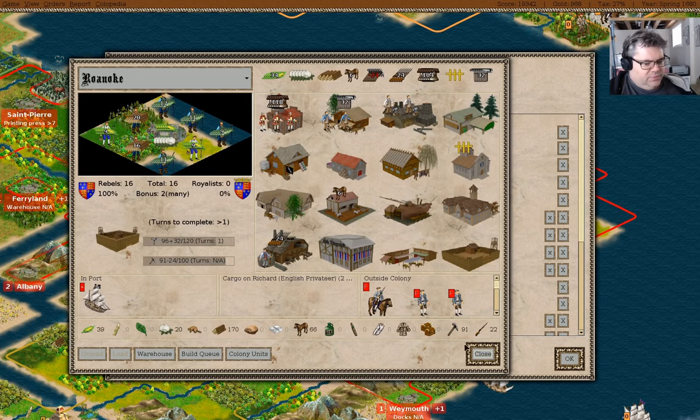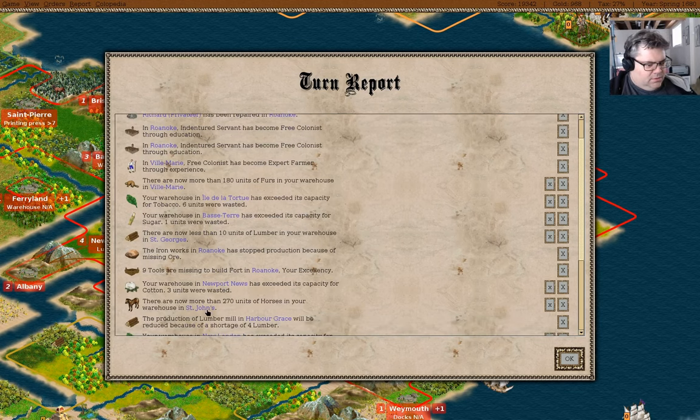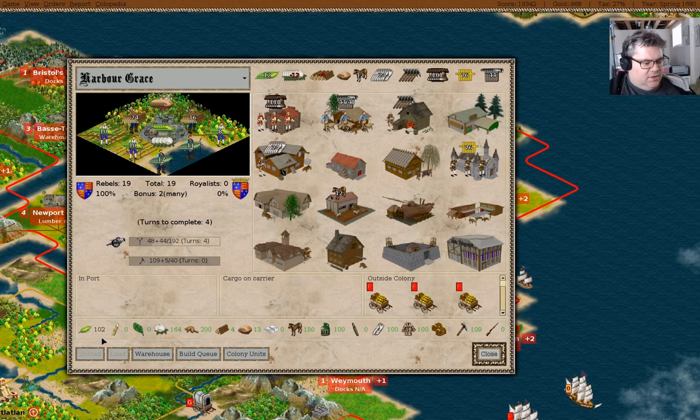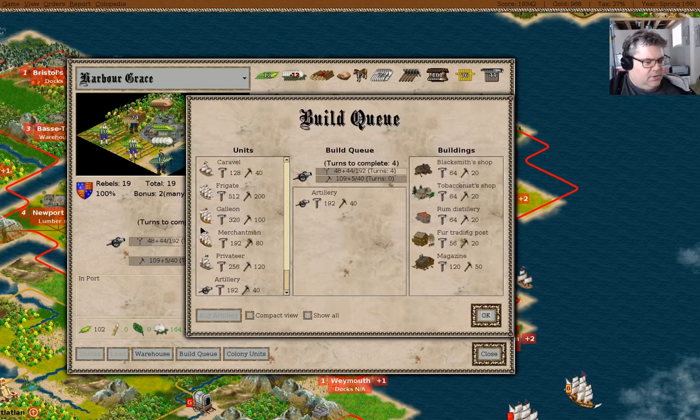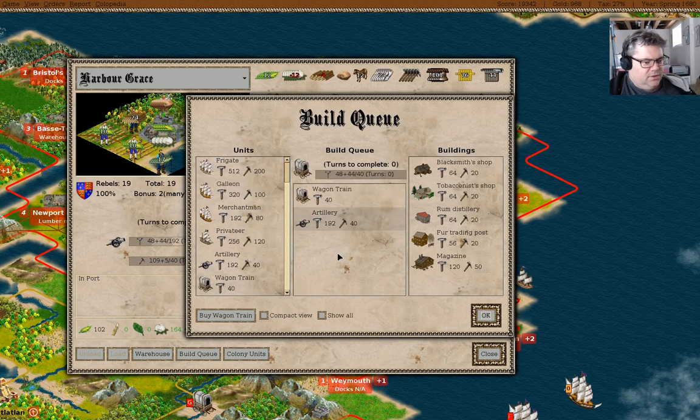Nine tools are missing, so we'll just wait there. St. John's has lots of horses. What I should do is make a wagon train - maybe a couple of them.